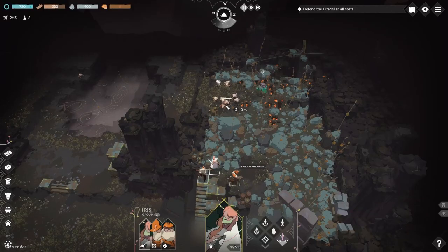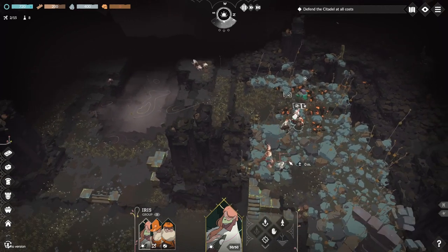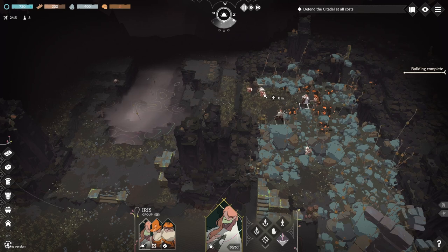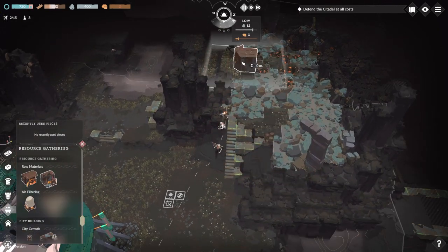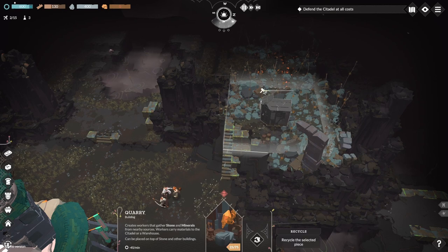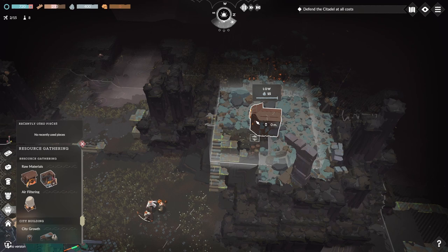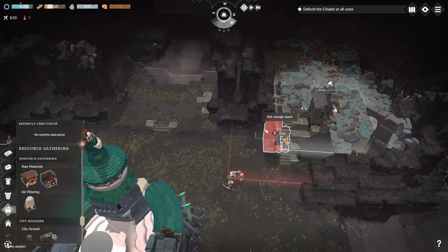There's a big swarm up here — let's take them out, get the resources, there's some more coming over here. Let's see if I can build that quarry. It says it needs to be rotated — workers have to have a clear path to the citadel. There we go, we've got a quarry building.